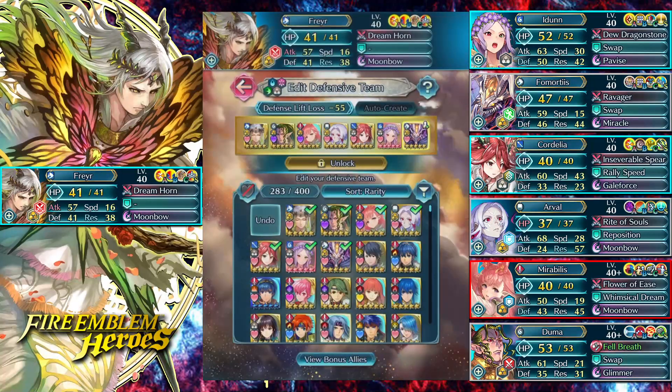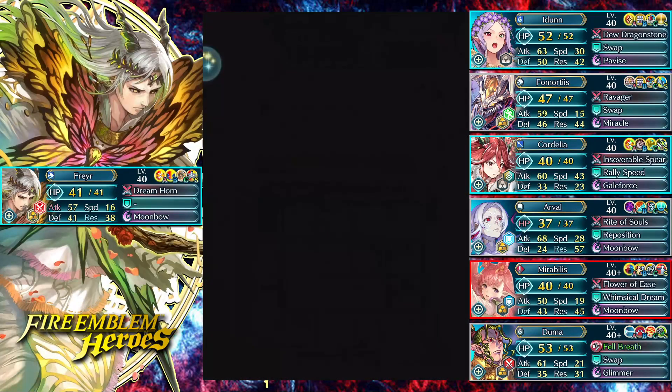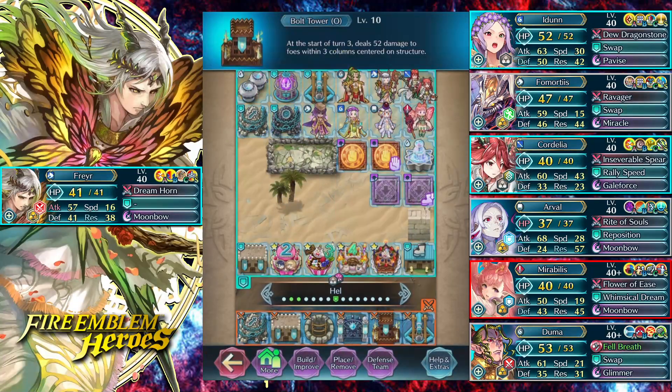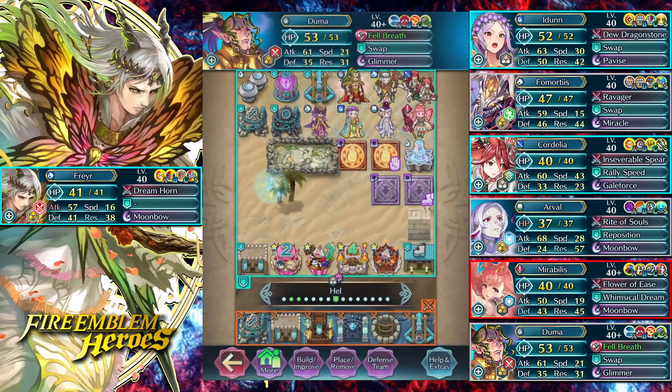Idun just has a monster amount of HP on this team because I'm running five mythic heroes: Frayer, Duma, Mirabilis, Arvil, and Fomortis. That's plus 25 HP to Idun, so even if she gets hit by a bolt tower she still has HP to spare to tank some shots — not a big deal. Any other relevant slot we can just destroy, so the team has been pretty good and had zero losses.